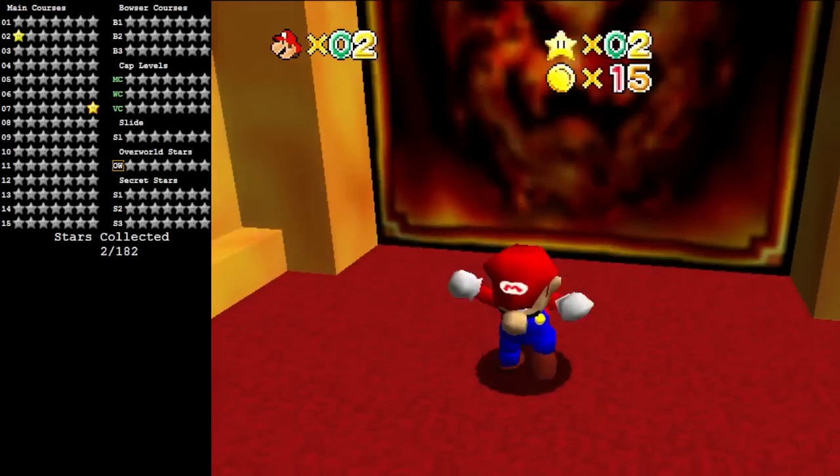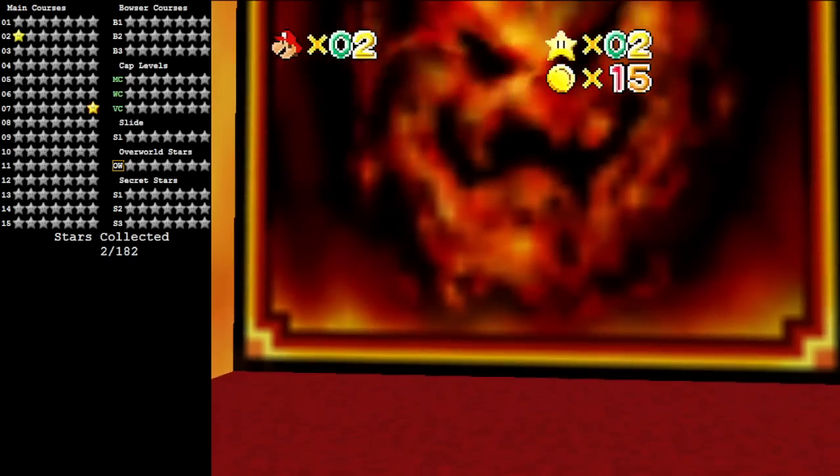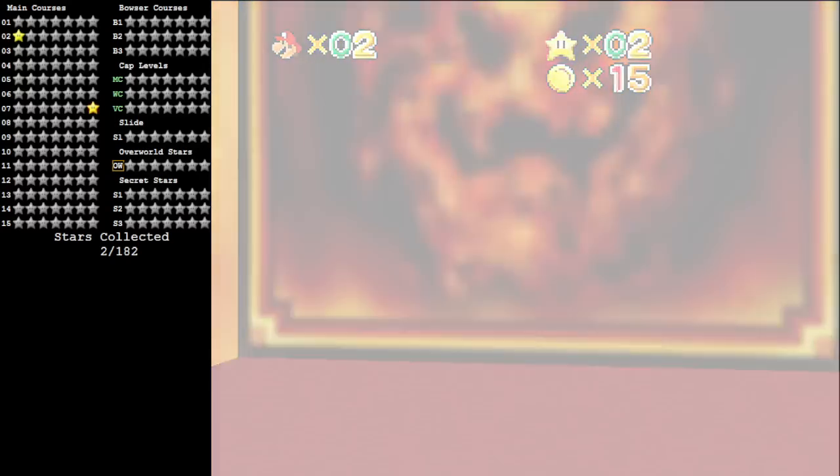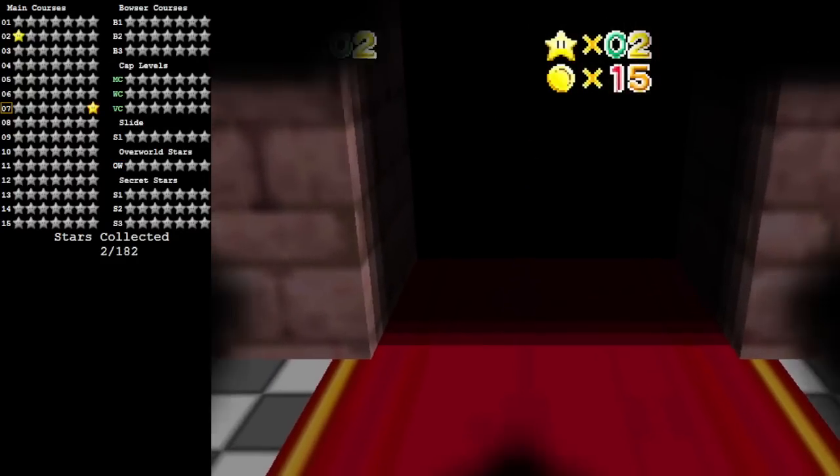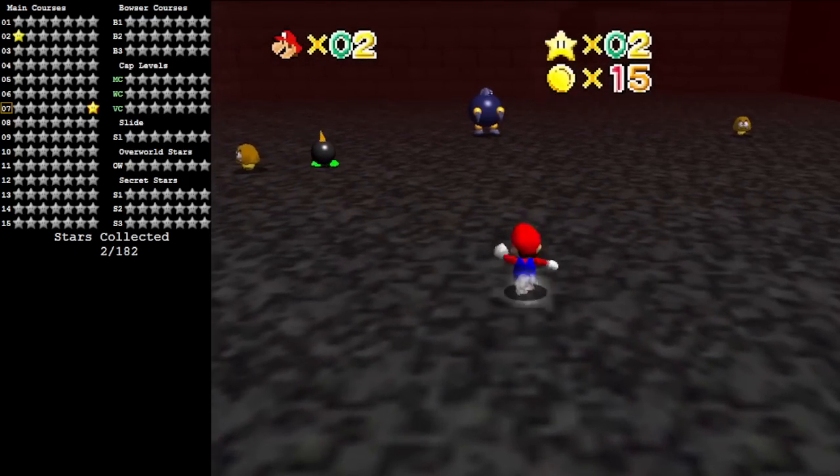That's kind of interesting because in vanilla, star 7 is always set as the 100 coin star, but in this they can be anything. There are no 100 coin stars in this hack.